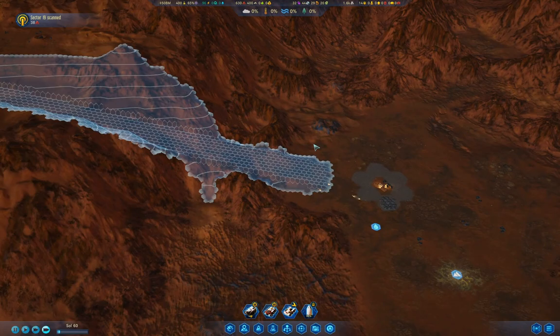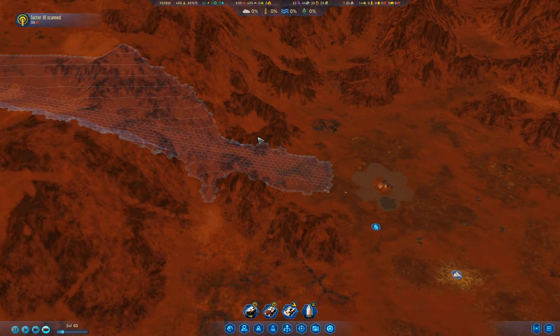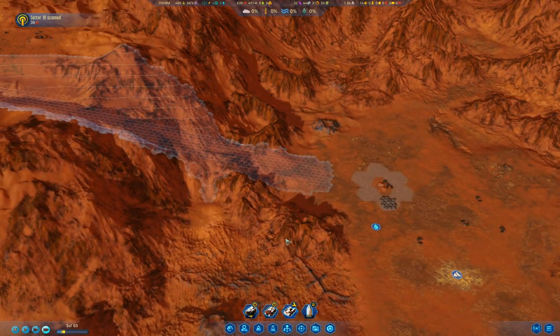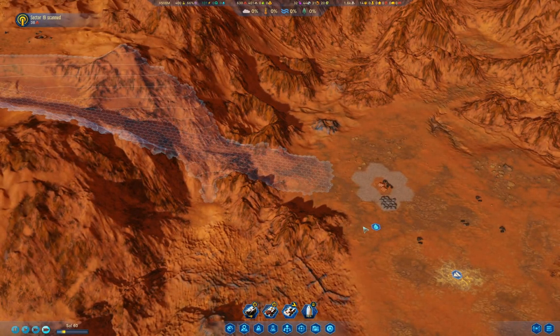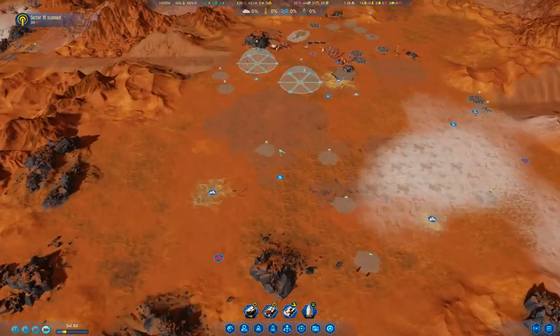I want to have that second rocket so that when the rocket blows up - because it's going to - or it's lost exploring an anomaly in orbit, then we can still have a rocket without having to sink three billion or something into getting a new one. Our meteor storm is about to launch.